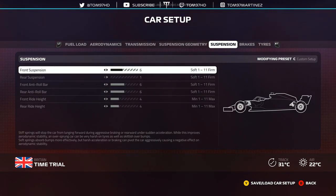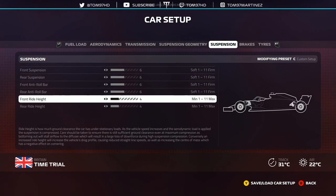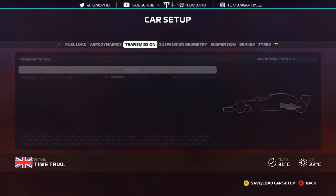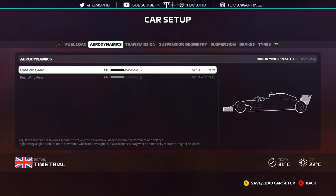For me, those two — ride height and suspension — are the X factors, two little points you really need to take on board. Then, elsewhere, just as importantly: aerodynamics. This depends circuit by circuit, and it depends what car you're driving in career mode, your fuel load, whether it's qualifying or race, wet or dry. There are a lot of factors to take into account.